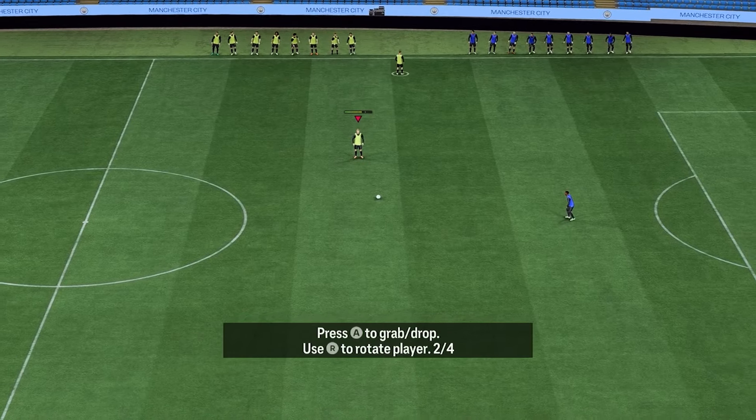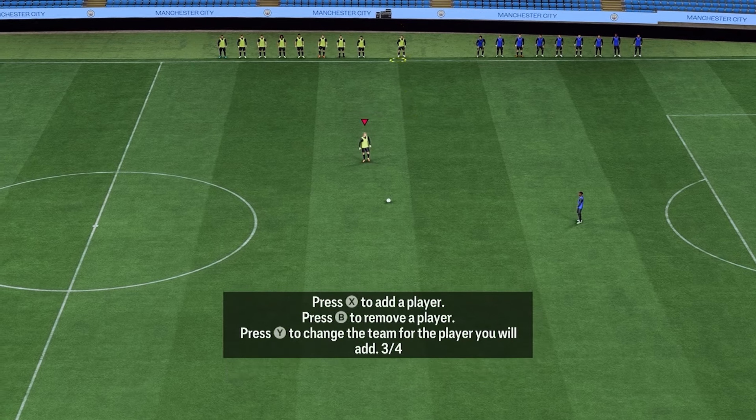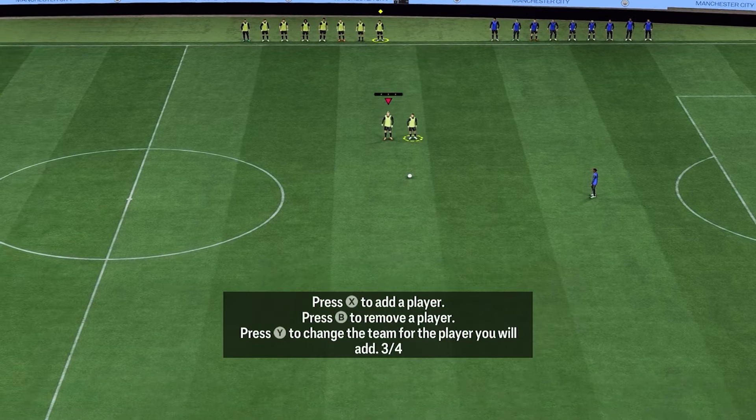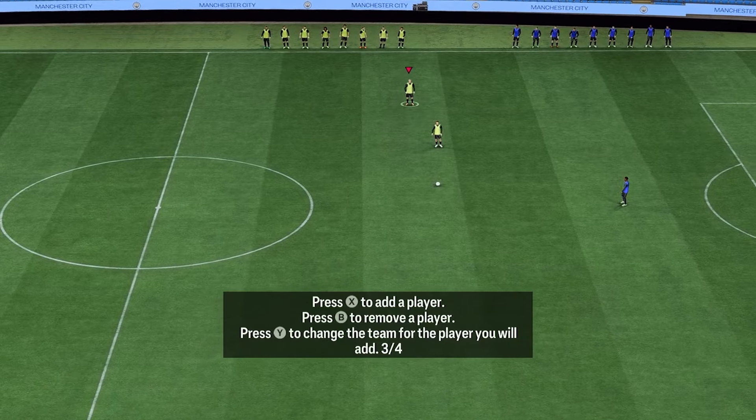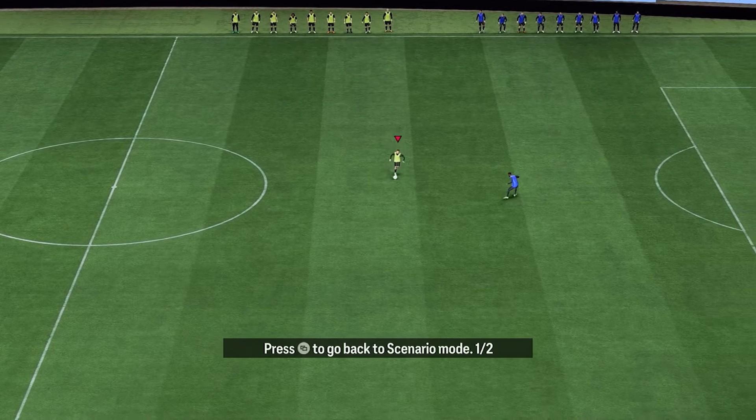Press RT to zoom in. So if we want to bring him on, we can bring him on like that. If you wanted to take him off straight away, press B and it'll drop him off. When you're doing this, we want to bring him on here, then we can drop Haaland back off to the bench and then continue our scenario and change our player.